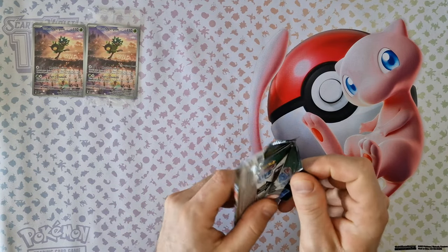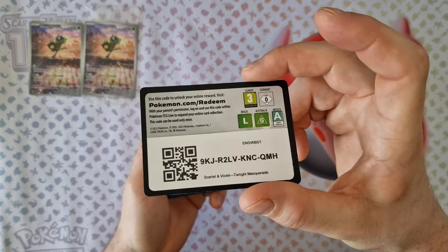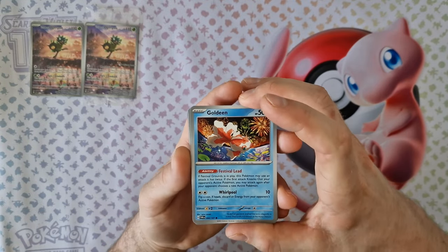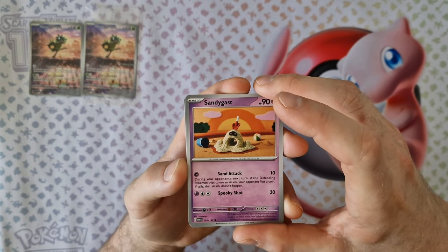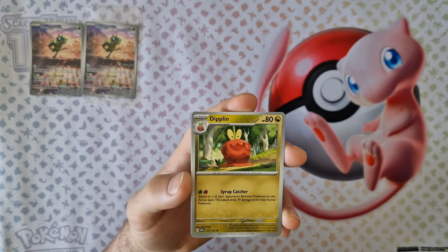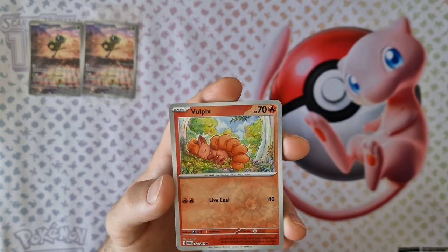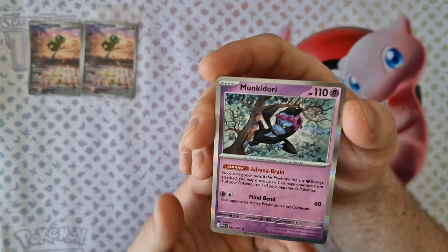Now we can check what's waiting for us in the box. First booster: energy, Vokot, Vottle, Vobit, Civil, Galeen. Nice. Sandygast, Morpeko, Komala, Deme. Okay, reversal — Espeon, Hanfen. Second reversal is Wubbuffet, and last card holo Munkidori.